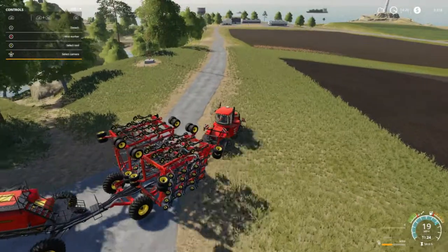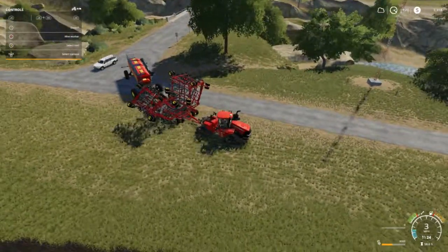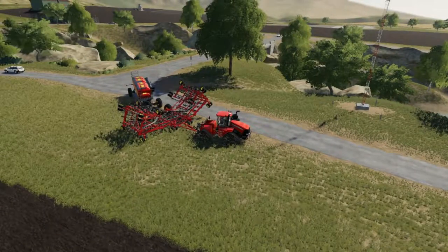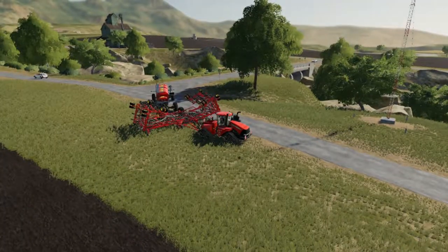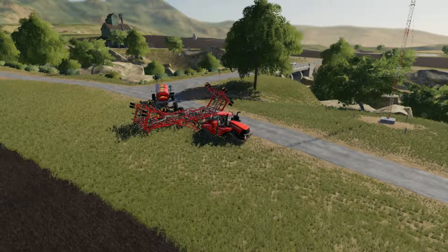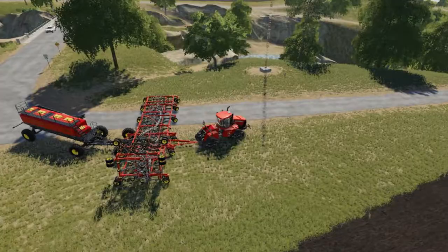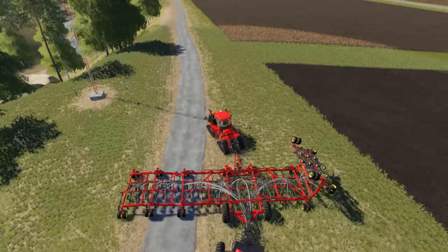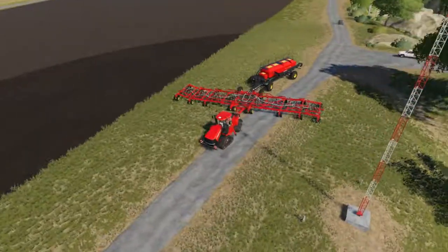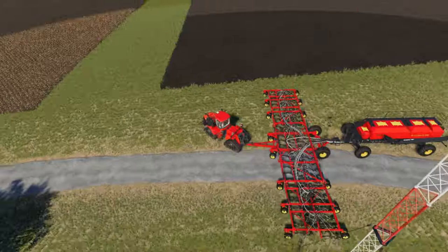There it goes. I hope I know how to unfold this thing — go on, go the other way. Folks, this thing is huge. Got a couple screenshots there. I wish I had GPS for this right now. This is a much better angle for a picture. It's going to cost us $20,000 to seed this.